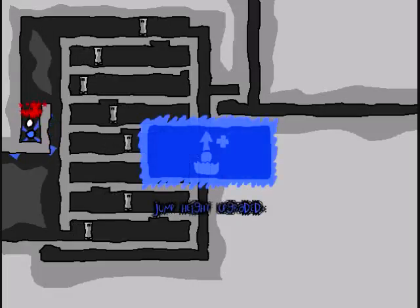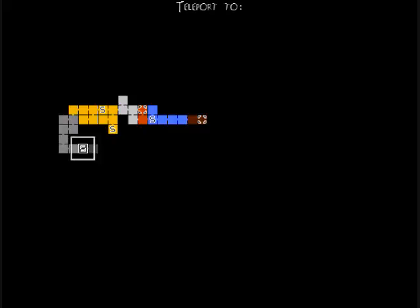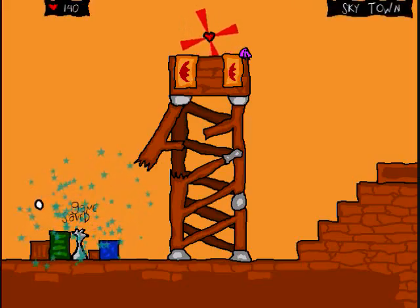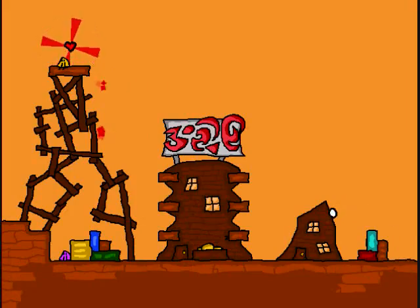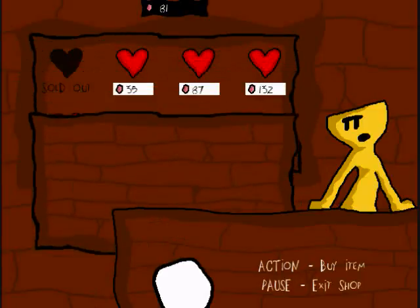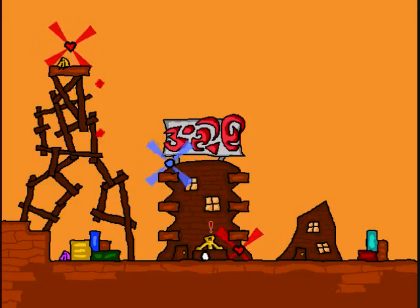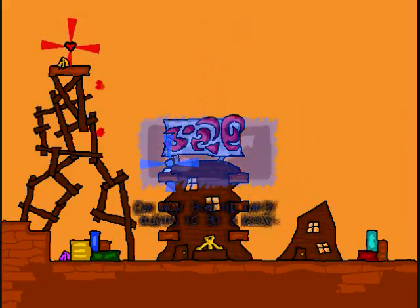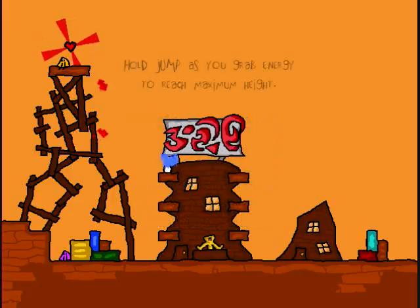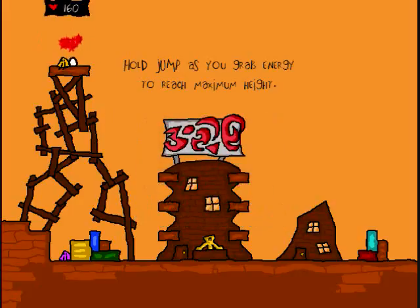Yes! Skill! Jump height upgraded! That's quite awesome. Now that we have some money, we're going to go back to Sky Town and we are going to buy something. We got a heart and a blue orb.